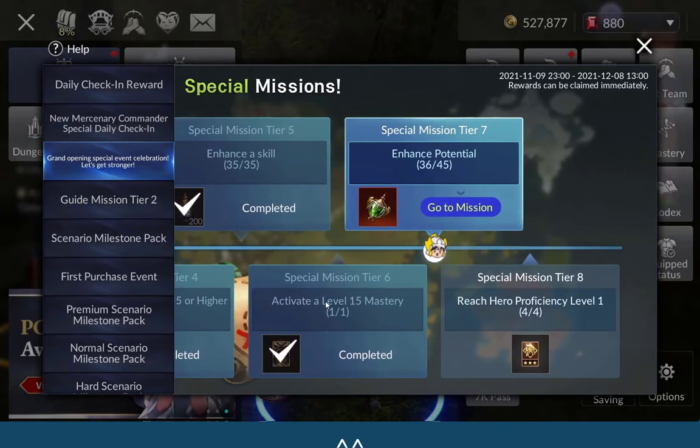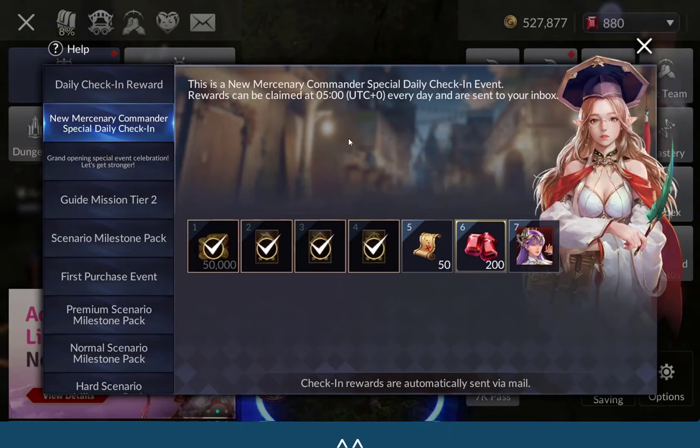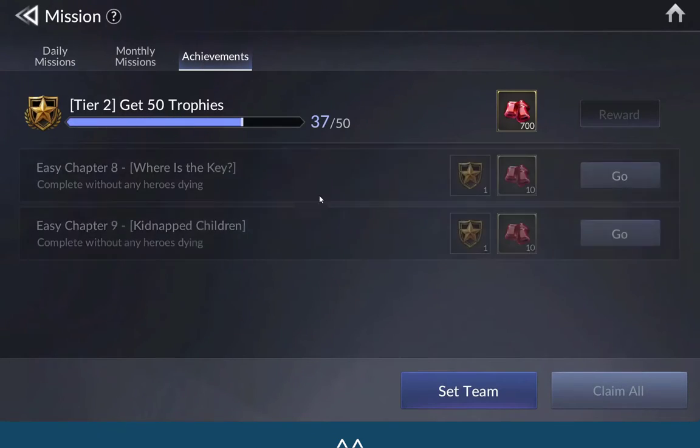The missions give you rubies. Even the Mercenary Command gives you rubies on day six — it's free. And achievements: if you can see, Tier 1 with no heroes dying gives you 10, and if you reach higher tiers like this one it gives you 700 — free. For Tier 2 you can get about 700 as well. It's a lot of free rubies, very helpful for beginners.